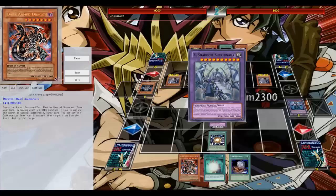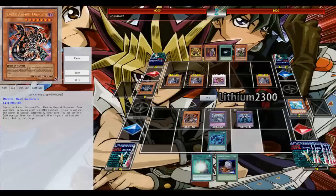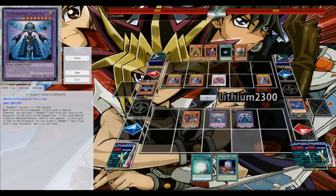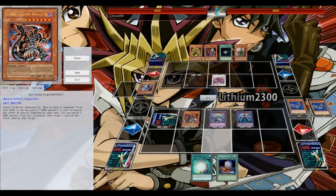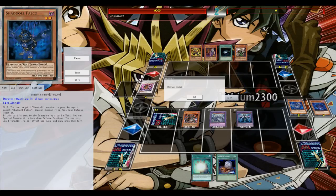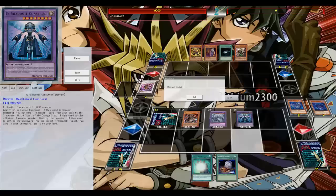Then I draw Dark Armed Dragon and think okay, I can probably attack for game. Super Poly, go for Shaddoll Hound — at least I had Construct trigger getting by El-Shadoll Fusion that was negated earlier so I can activate it again. Special summon Construct, fill my grave with all those darks, use Dark Armed to pop all his monsters, clear the way and deal exactly 8000 damage — a little bit more — to attack for game. Wow, definitely a game I probably shouldn't have won so soon.